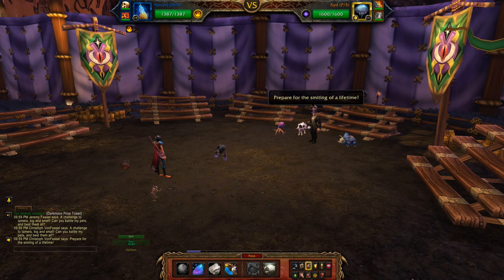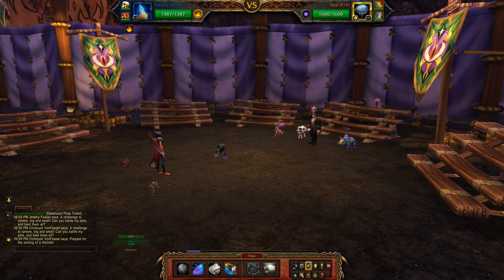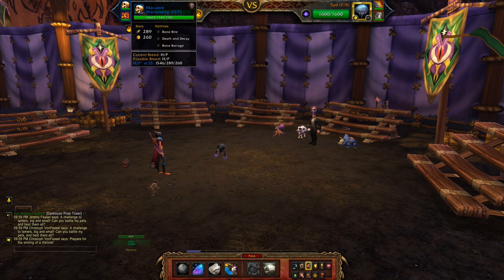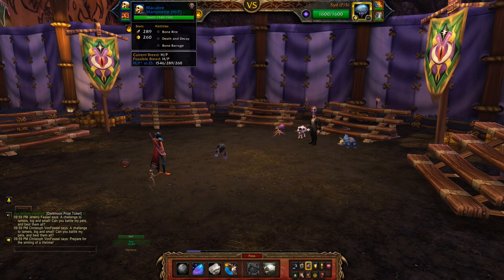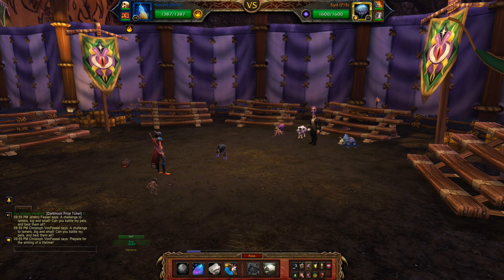Darkmoon Faire wanted to come up with a slightly tweaked strategy for Christoph von Fiesel using a two-pet leveling guide. In my first slot I have my leveling pet. Second slot is the Macabre Marionette with Bone Bite, Death and Decay, and Bone Barrage. Third slot is the Iron Starlet with a Health Power breed, Wind Up, Power Ball, and Super Charge.